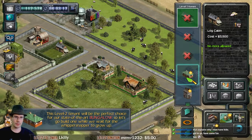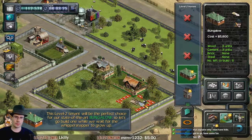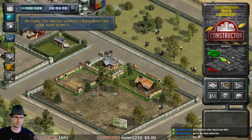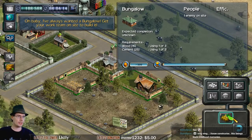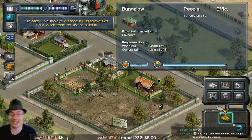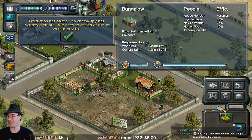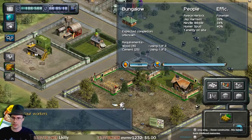Bungalow! I've always wanted a bungalow. Get your work team on site to build it. This brings back childhood memories — I have never played this game before. It's available on Steam for $30, which honestly — it's not a bad game, it's an old game. Usually games of this type are less pricey than this. Oh no — not an enemy spy! More workers can attack any enemy character by lassoing them. So I guess this is a spy? Good job — caught!